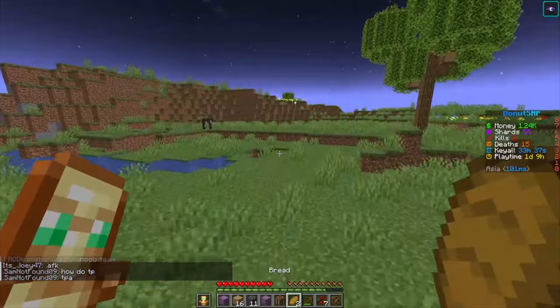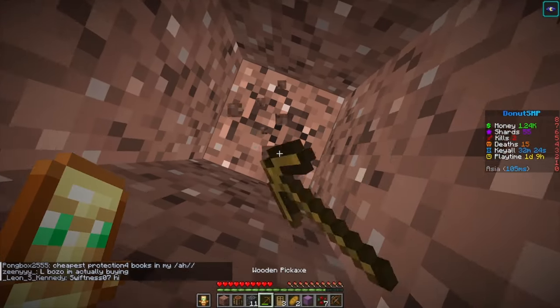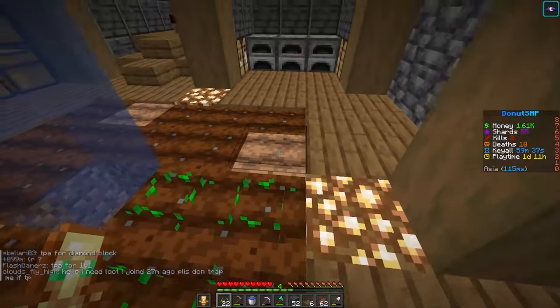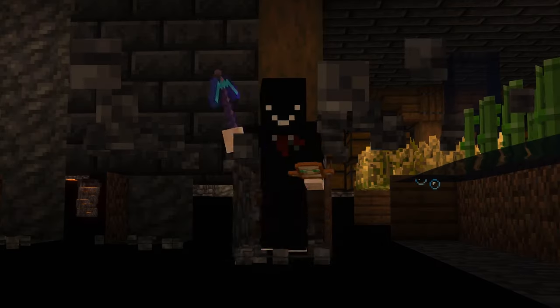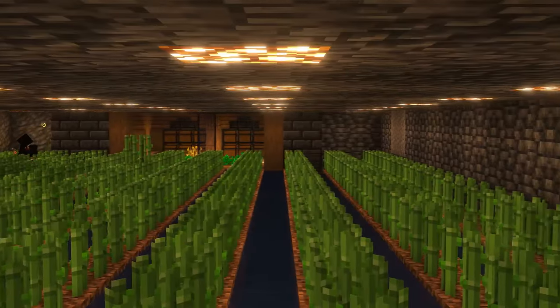After that I began searching for a good location for my new base. I dug down from a river and started working on the base. The wheat farm isn't necessarily for making money, but rather for decoration. Now I had to make a huge sugarcane farm, so I began mining and constructing, and after an hour we were finally done with our first money-making method.